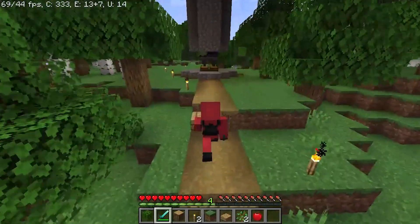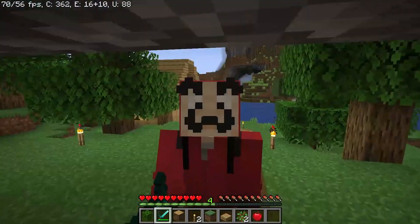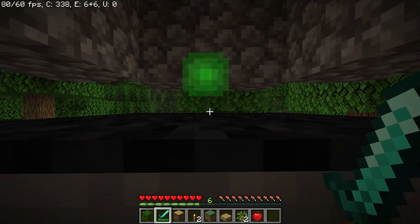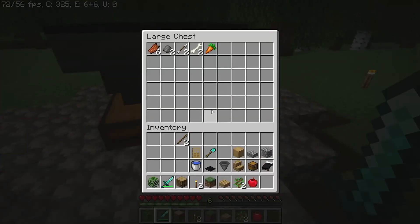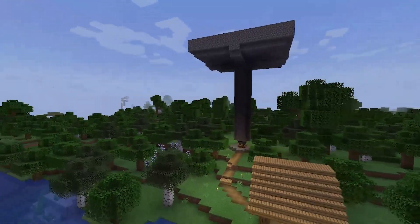According to Minecraft, mobs are spawned from 24 blocks to 128 blocks around you. So if you are making this farm on ground level, that gives you a very low rate because many mobs are spawning in the underground caves. If you light all the caves, that can also be a solution, but really it is very time consuming.